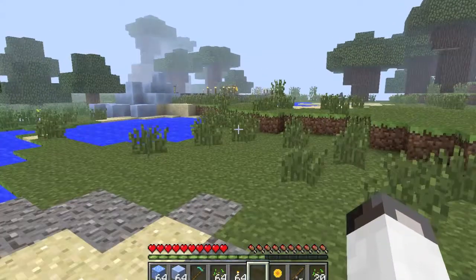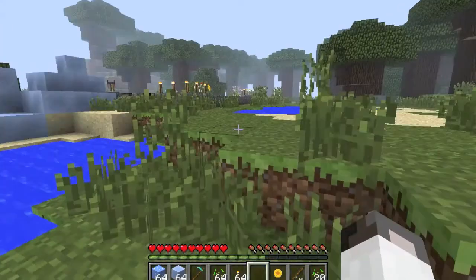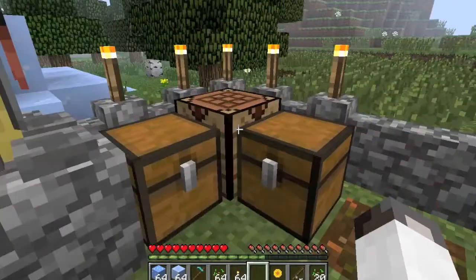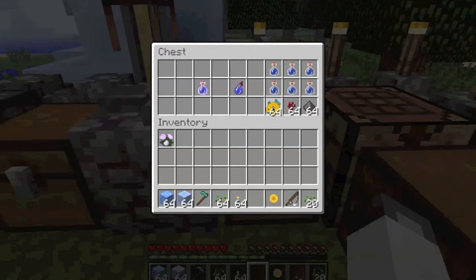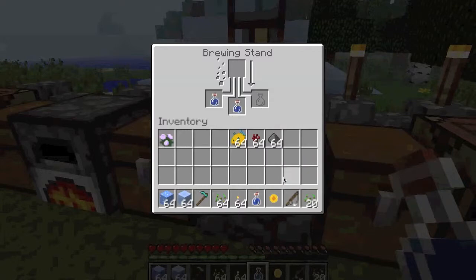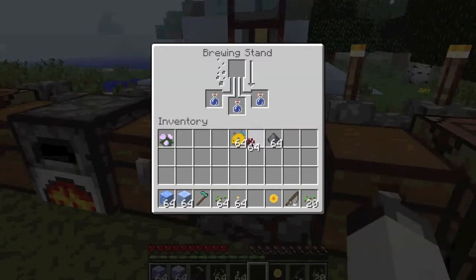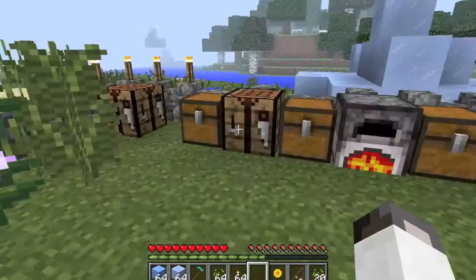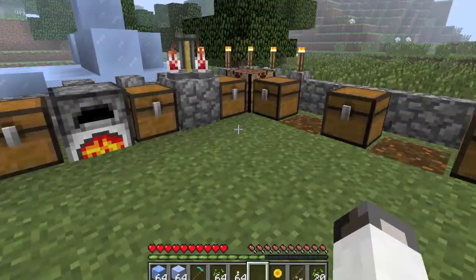Now I'm going to show you how to make the potion. Grab some pufferfish and gunpowder — you need to go fishing to get the pufferfish. First, you make an awkward potion with a nether wart, and we'll let that cook while I show you the other things.